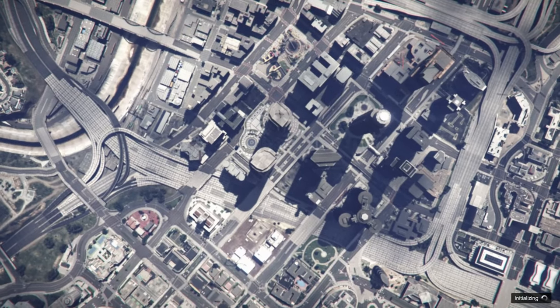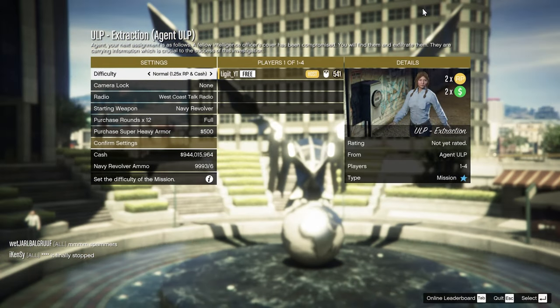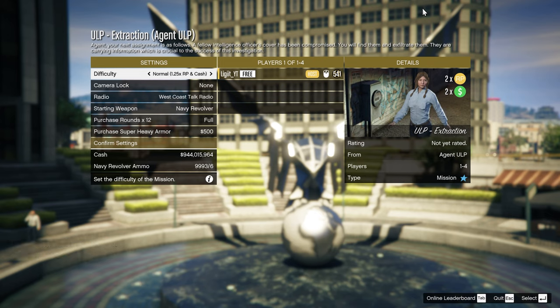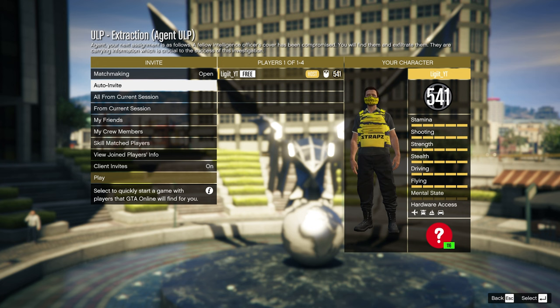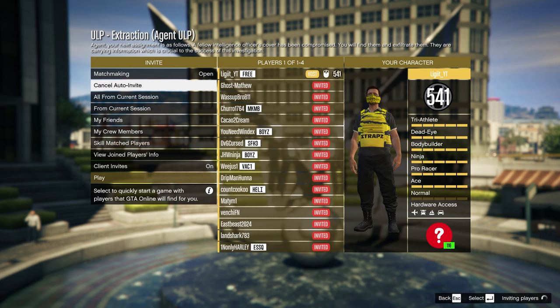The mission is going to be different if you're just starting out. I'm on my third one, which is called ULP Extraction. What you want to do is set the difficulty to hard mode for the most amount of cash and RP. The ULP missions are also at 2x RP, so take advantage of that while you still can. Confirm settings, and you can do this by yourself if you want.